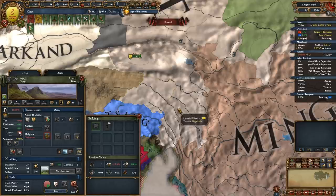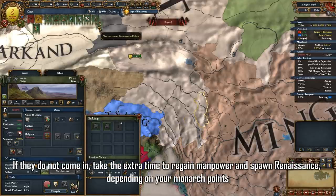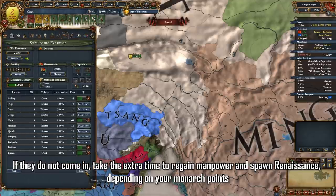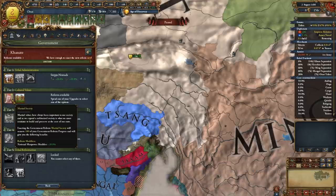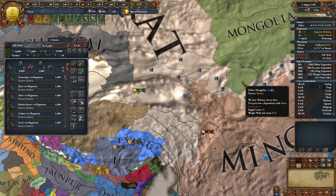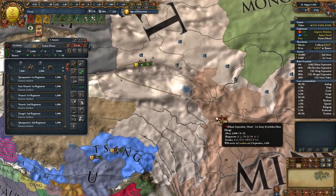Then attack Karadel. Again, Ming will likely come in, which is ideal as you can rush them once more — just taking their capital this time and white peacing them to reset their truce timer. Then full annex Karadel and look to attack Tibet or any other nation bordering you in the meantime, provided your manpower is okay. Hiring mercenaries is absolutely a good idea as you have literally all the wealth in China twice over.